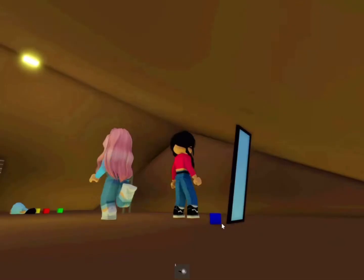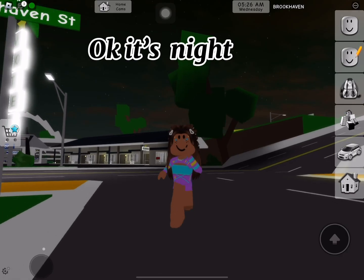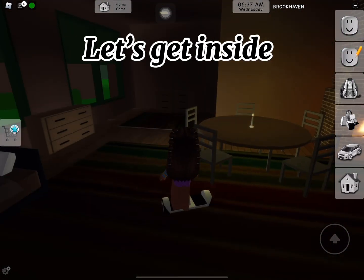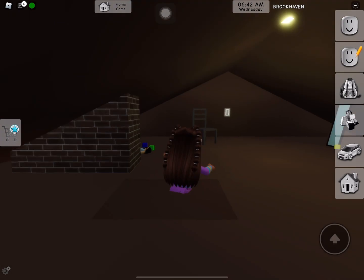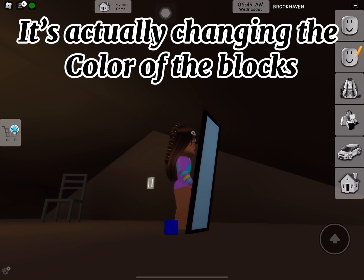No way! Look, if we click it, this will happen — literally the blocks change. They actually do! Let's wait until it's nighttime. Okay, it's night. Let's go to summer camp. Okay, we are here. Let's get inside the bathroom. Now go on top of the shower. It worked! Let's click on the mirror — it's actually changing the color of the blocks.